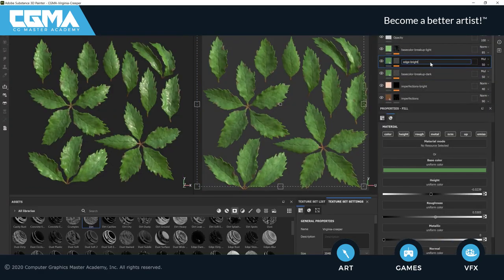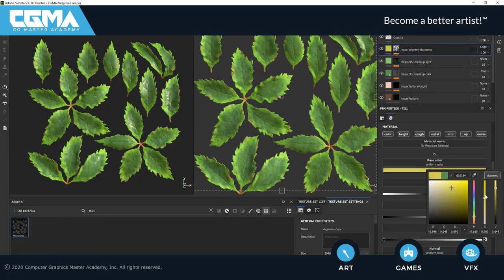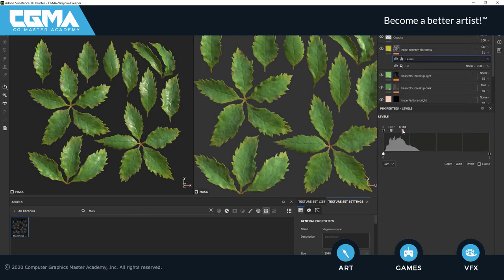In week 2, we're going to focus on texturing. We'll be texturing our plants inside of Substance Painter, creating our first atlas and bringing it all the way to the game engine.